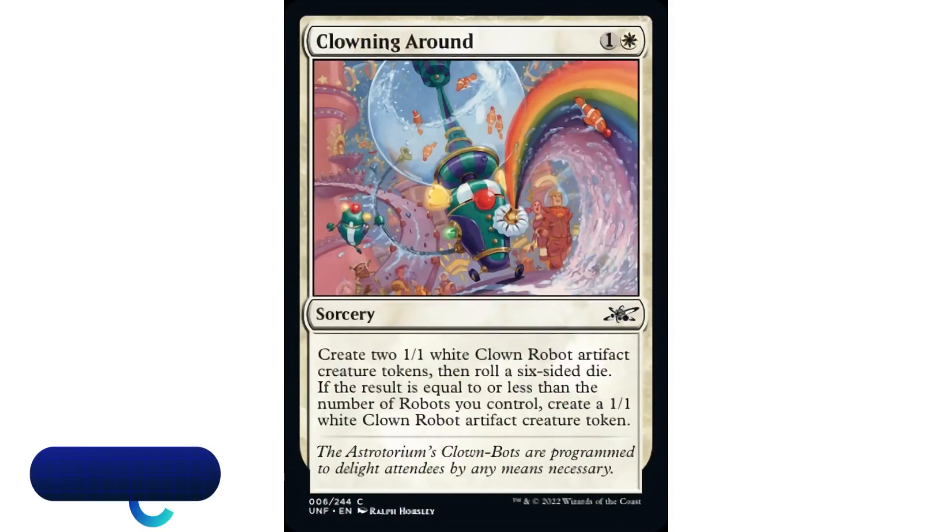Coming in at number 8 is Clowning Around - one and a white sorcery: create two 1/1 white Clown Robot artifact creature tokens, then roll a six-sided die. If the result is equal to or less than the number of robots you control, create another 1/1 white Clown Robot token. Two mana to create two tokens is decent - that's the norm. But you have the opportunity to create three tokens, and two mana for three 1/1 tokens is a really good rate. Even if you just create the two robots, rolling a one or two gives you a third - pretty good for two mana.